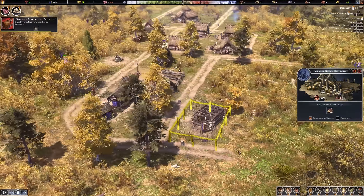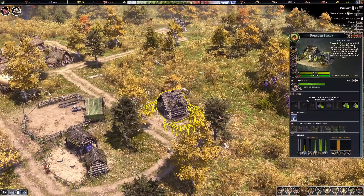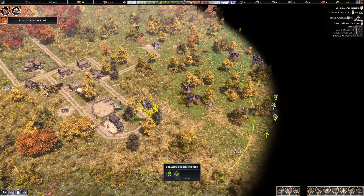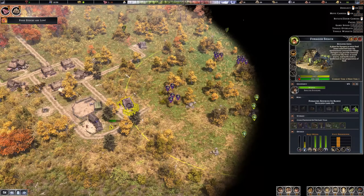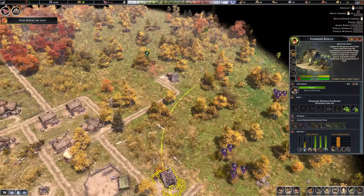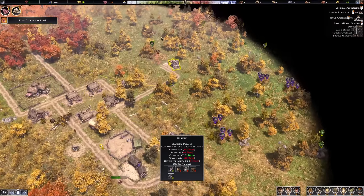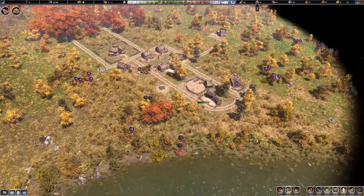Someone else is working at the forager now. We can assign the work radius — a much better radius over there because we've got berries and greens, a diverse number of resources to gather. For the hunter, he already has the deer up there. We're going to assign him to the northern area for now.